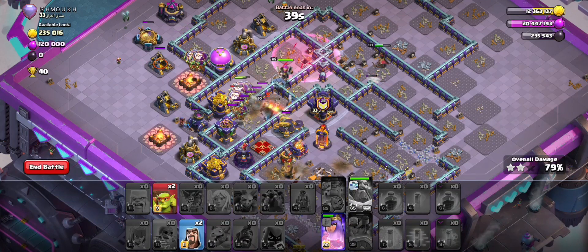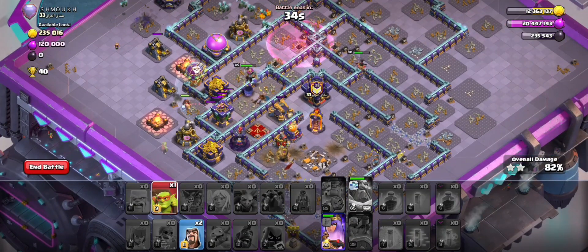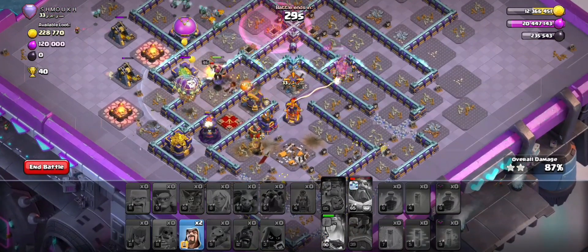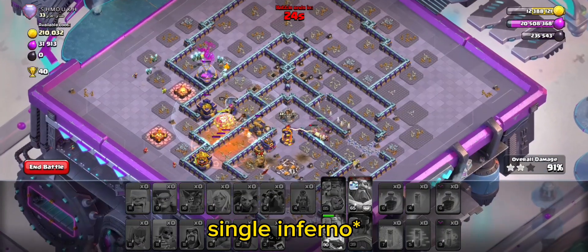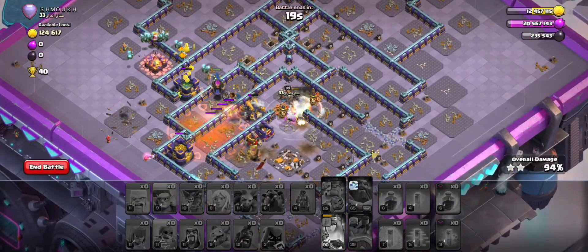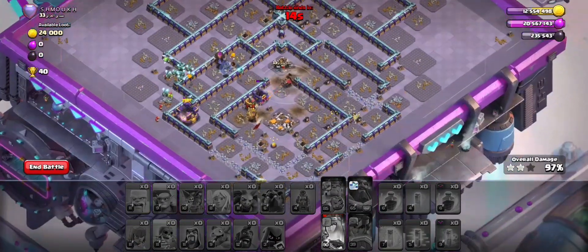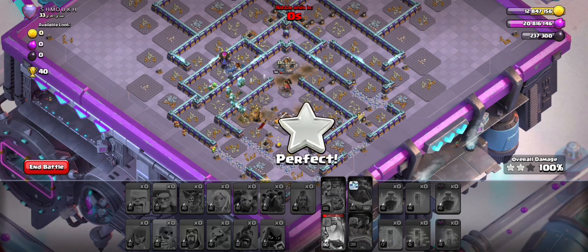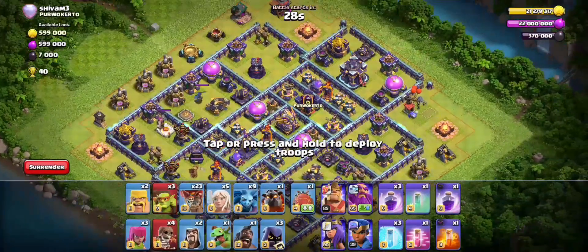Everything going through here — the top RC cleared the two infernos in the middle, two Mortars, so that's good. Now we only have the scattershot on the single inferno. We have queen ability, so we can go with that since the scattershot is locking on. Where I would have put the king is on one of the sides where I send the RC — he would have gotten more value, but we had to send him for the town hall and still got the three-star.